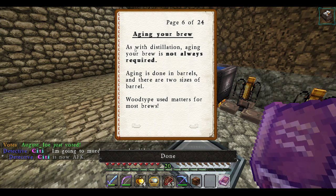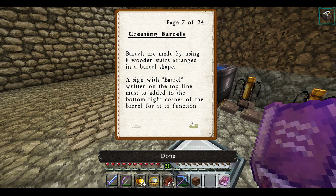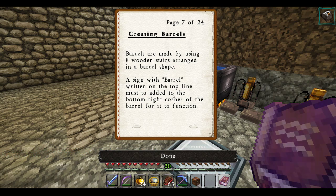Aging your brew. As with the distillation, aging your brews is not always required. Aging is done in barrels, and there are two sides of the barrels. Wood type used matters for most brews. Creating barrels: barrels are made by using eight wooden stairs arranged in a barrel shape, with a sign with 'barrel' written at the top of the line. That sign must be added to the bottom right corner of the barrel for it to function.